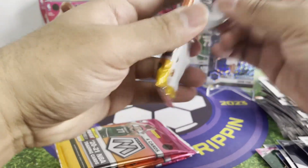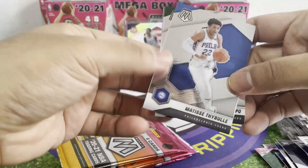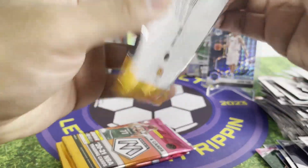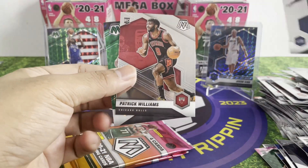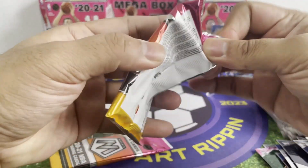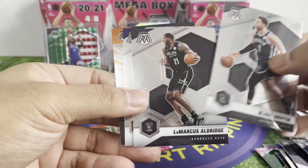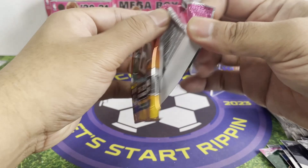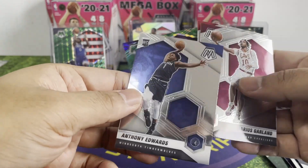Four more packs guys, thank you for staying with me — trying to chase Tyrese Haliburton rookie cards. Three more packs. It's a green. Patrick Williams. Lauri Markkanen. Last two packs. Blake Griffin. Hall of Fame. Kevin. Last pack. Oh — Anthony Edwards rookie card!